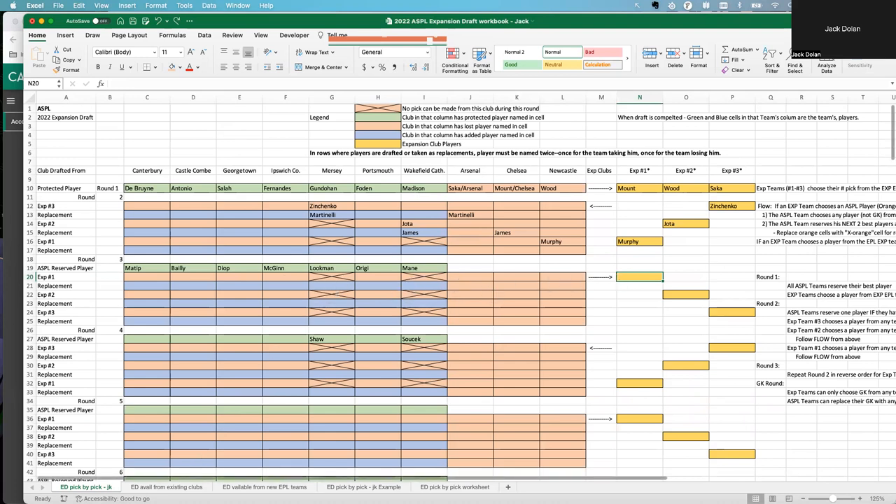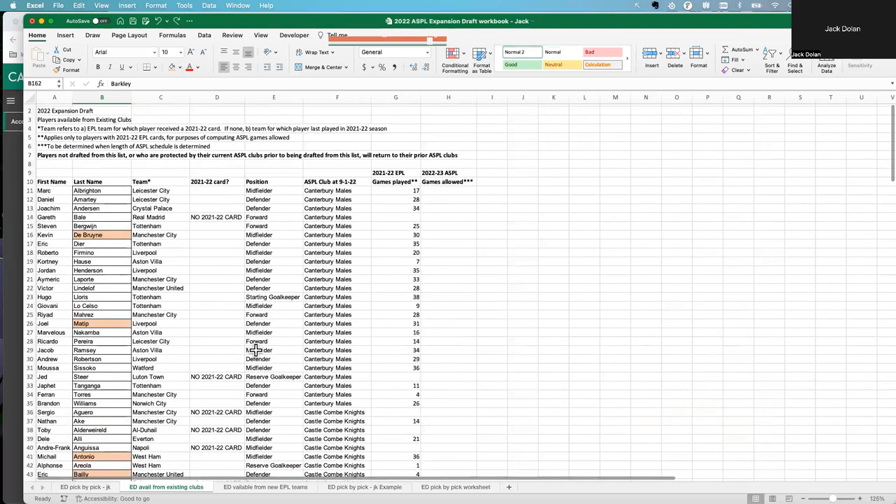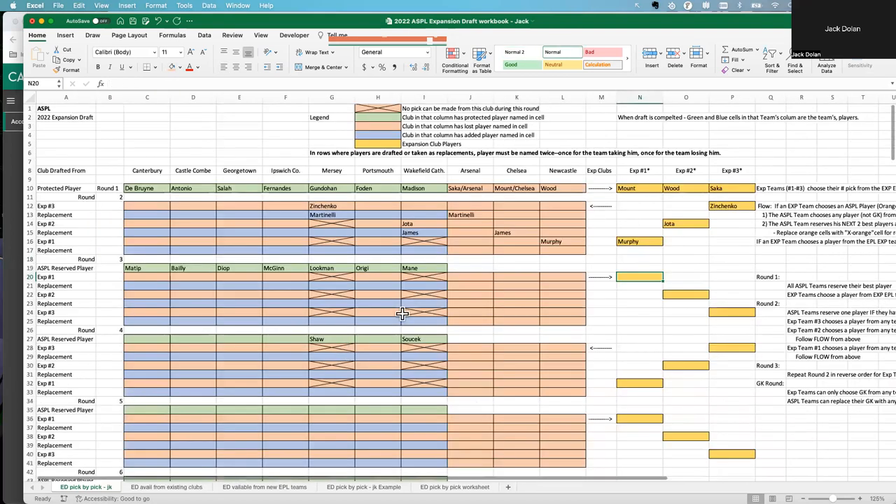So he can choose from any of the unlocked teams. He decides to pick from Canterbury — he wants a really good defender and goes with Henderson. Henderson is picked from Canterbury in round two. I like to grab the lock markers right away and paste them in, so the rest of that round as well as the next two rounds from Canterbury are marked unavailable.